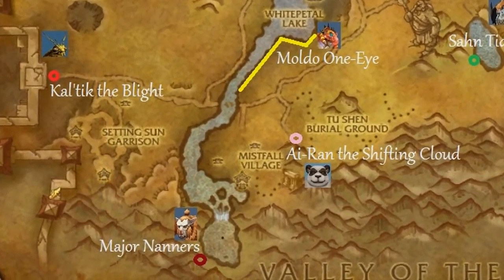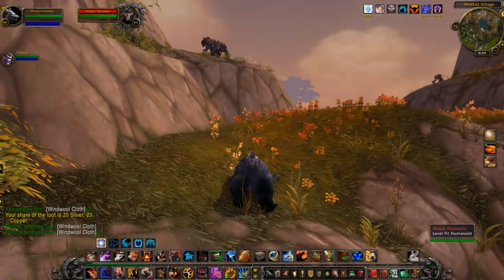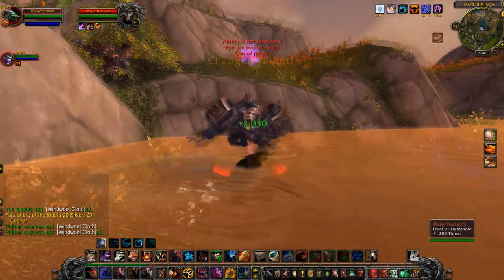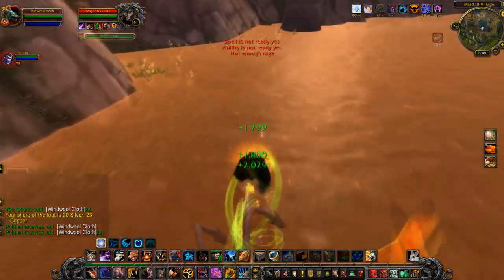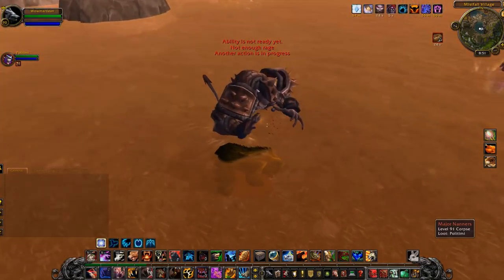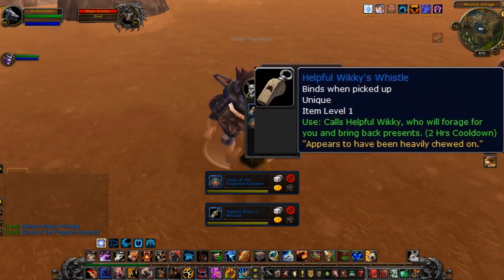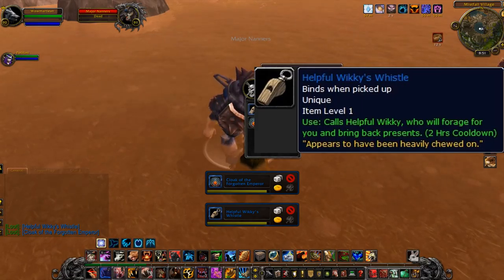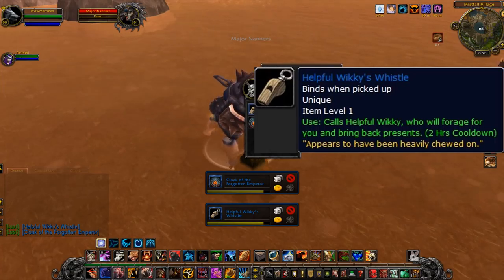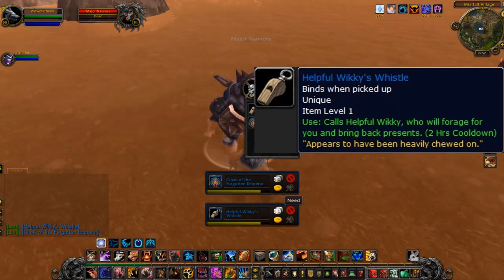We shift down southwest to Major Nanners — not just any Nanners, Major Nanners! He's up on a hill surrounded by a whole lot of other elites. Normally what you can do is just pull him down into the water so you won't have to deal with those other elites at all — thanks to Claudia for that strategy. He dies and floats in the air as if dying in the water, but he's above it — interesting little bug. He drops Helpful Winky's Whistle: 'Calls Helpful Winky, who will forage for you and bring back presents.' That one is unique — I definitely have to show you what that's about at the end.